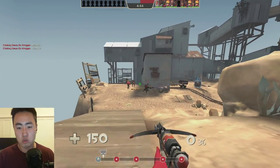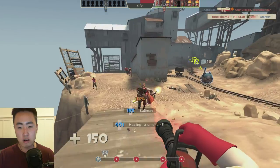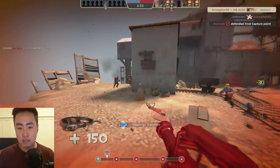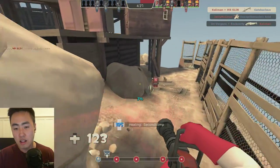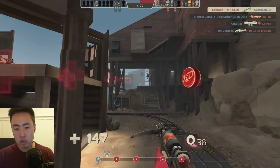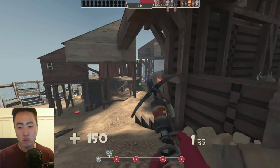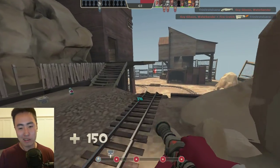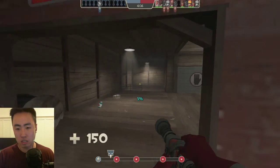You want to be careful that you're not using the crossbow all the time. I'm mostly using it in scenarios where it's predictable — see how this guy's standing still or walking in straight lines? Those are the best scenarios to use the crossbow because you're unlikely to miss. When you're first starting out you're going to miss a lot, so I recommend hopping into a casual server and practicing. But you don't want to fire it off into random choke points — it's better to just run away and find somebody to heal.